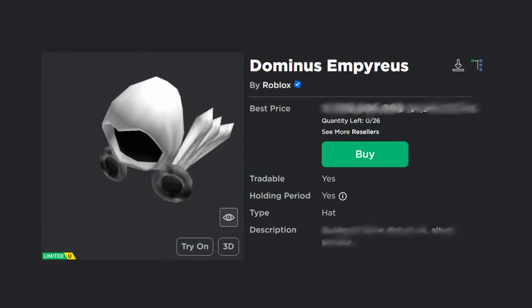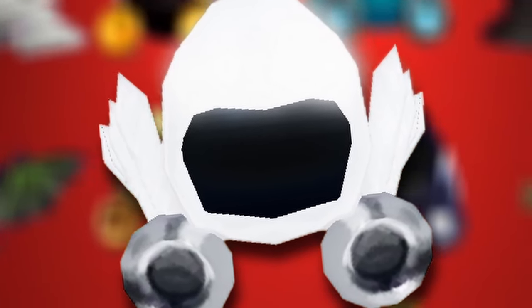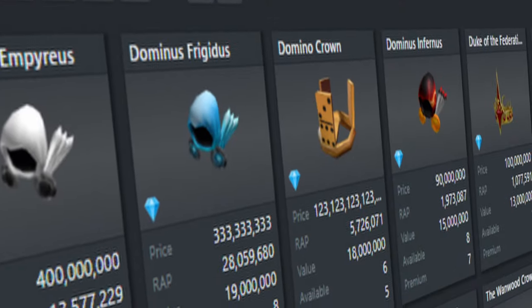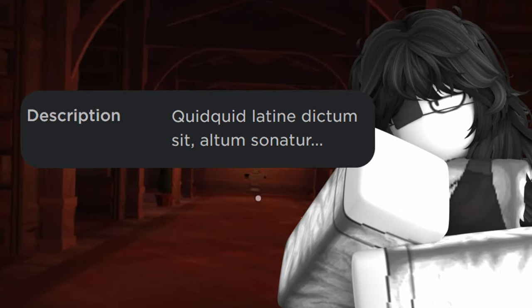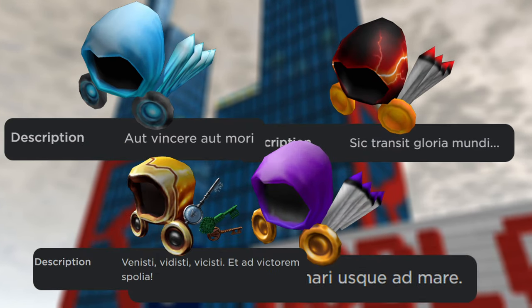To start us off strong, here we have the Imperius. Originally called the Hooded Valkyrie, this soon took on the name Dominus Imperius. It set the standard of what a typical Dominus would look like: a hood completely covering the face, with two rings on each corner of the hood, and four feathers extending from the back of each ring. The Imperius was created on January 24, 2010, with a price of 13,000 Robux. Its cheapest listing nowadays is far higher. According to Rolling Moms, its more realistic price is around 20 million Robux. Its description reads: "Quid quid latine dictum sit altum sonatur" — which translates to "whatever is said in Latin sounds profound." This was the start of a trend where Roblox would give Latin descriptions for most of the Domini covered later.